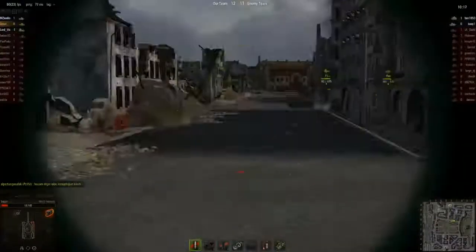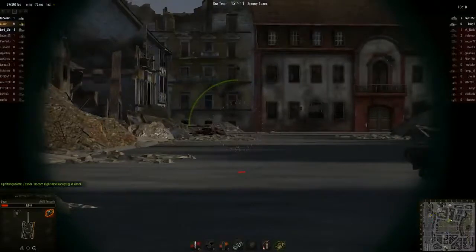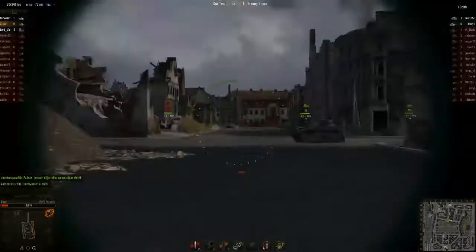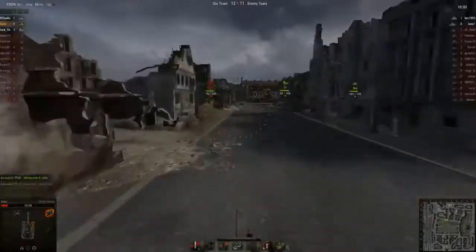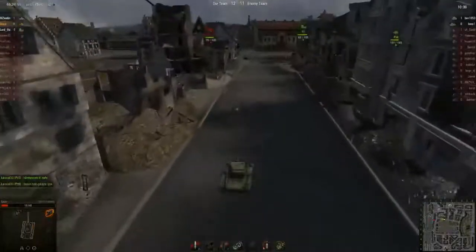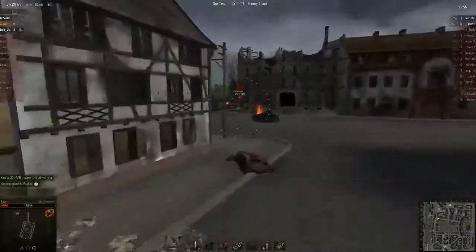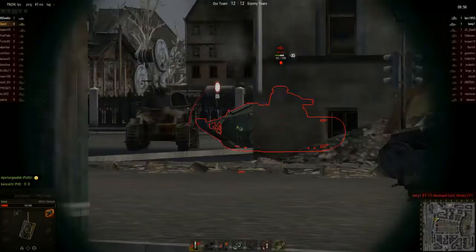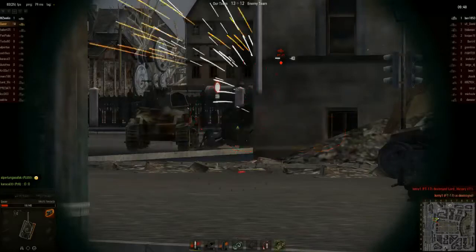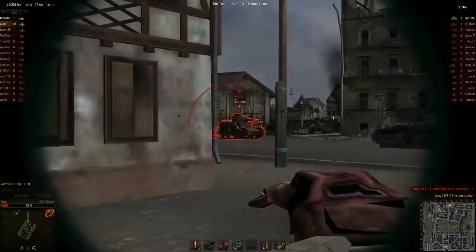There's the second-to-last tank. He's on good HP but can die from two shots. Just take time to aim. He sees the FT-70 and the other tank as well, and gets a shot in. This is exactly what you should do: take your time, aim, kill. And there's the final tank — luckily he's aiming in the wrong direction.